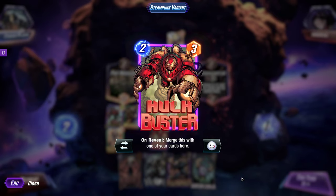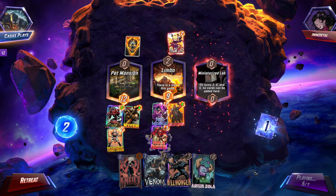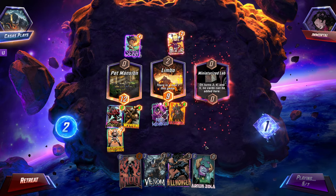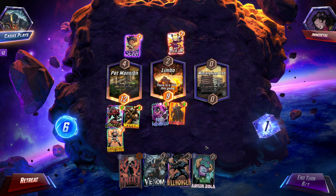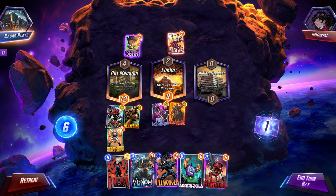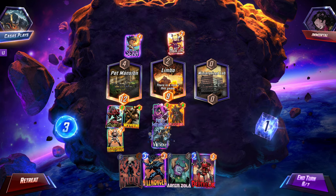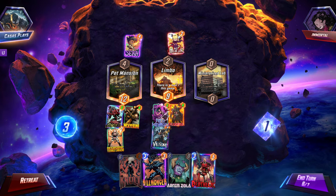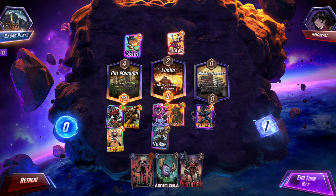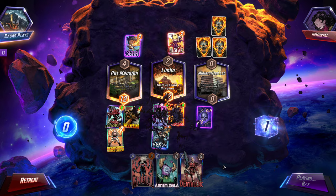We're gonna throw this down — merge with one of your other cards here. If everything still goes well I might snap. I merged with the wrong one, but that's okay. I don't know if I want to snap or not. Let's go with this just in case they drop anything. I'm not gonna snap, because I feel like I'm gonna do it and screw myself.